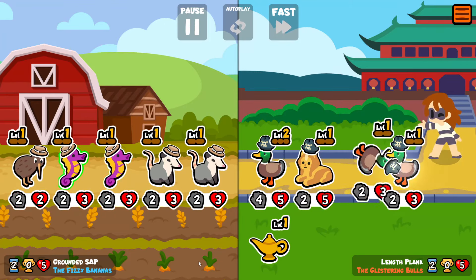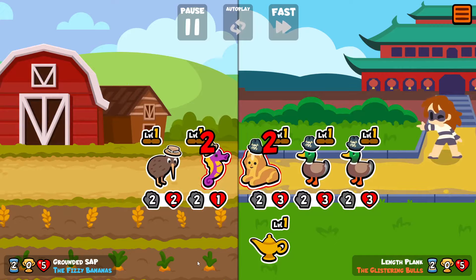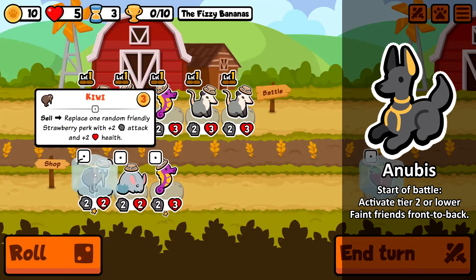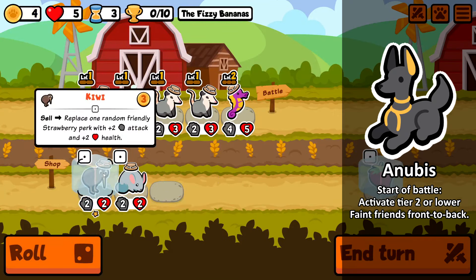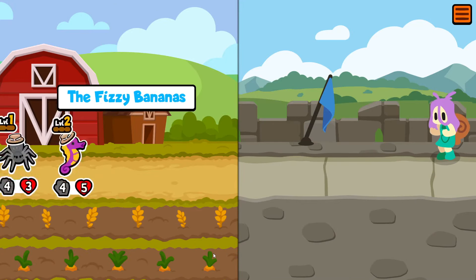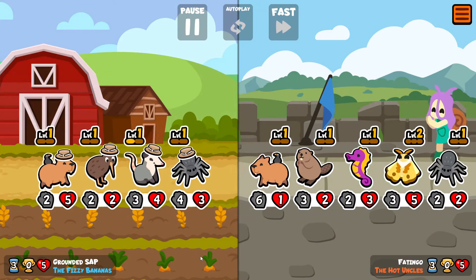In a second I'll put the ability up on the screen and we can discuss it in a bit more detail. So we're going to lose here — no big deal, standard practice in customs. So here it is: Anubis, start of battle, activate tier two or lower faint friends front to back. Now it kind of sounds innocuous at first glance, but there are a lot of issues with the balance for this ability.